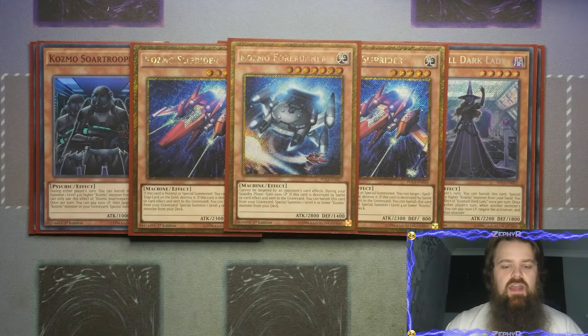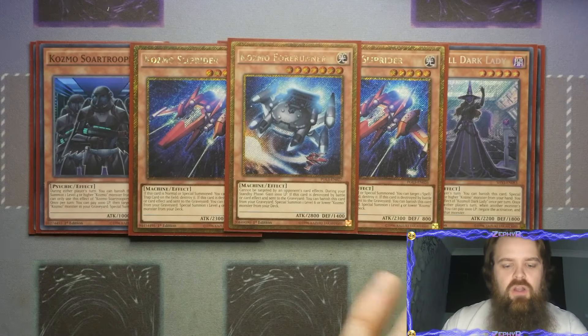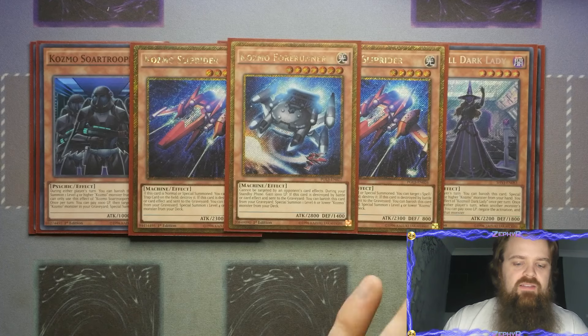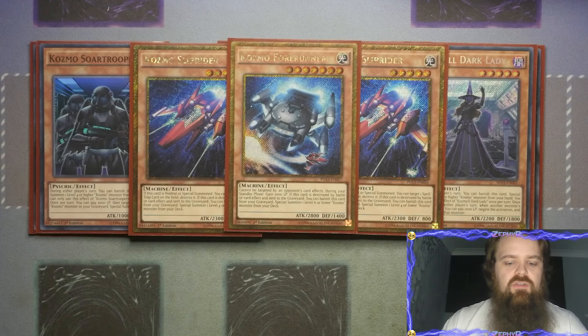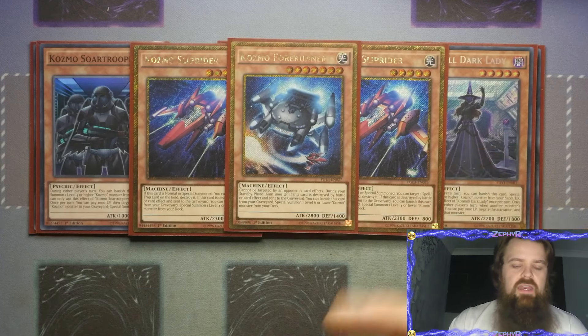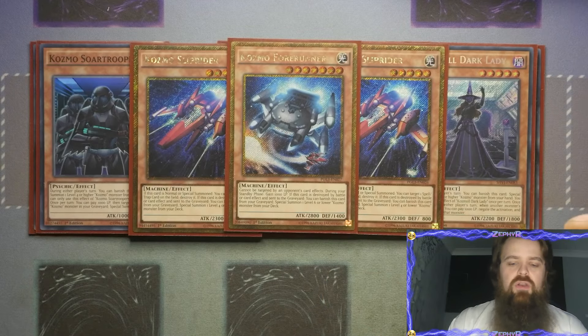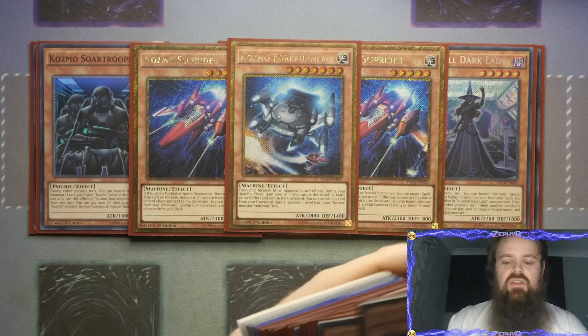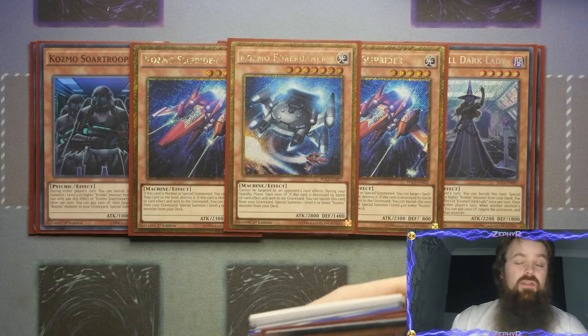Forerunner - obviously the Millennium Falcon - can't be targeted by your opponent's card effects, very nice. During your standby phase you gain a thousand life points. If it is destroyed by battle or card effect and sent to the graveyard you get to banish this card from the graveyard to special summon a level 6 or lower Cosmo. Now back in the day when these were running rampant there wasn't really Ash Blossom around - it came out like two or three sets after this. It does really get hit by that, which is why we play stuff like Called by the Grave as well.